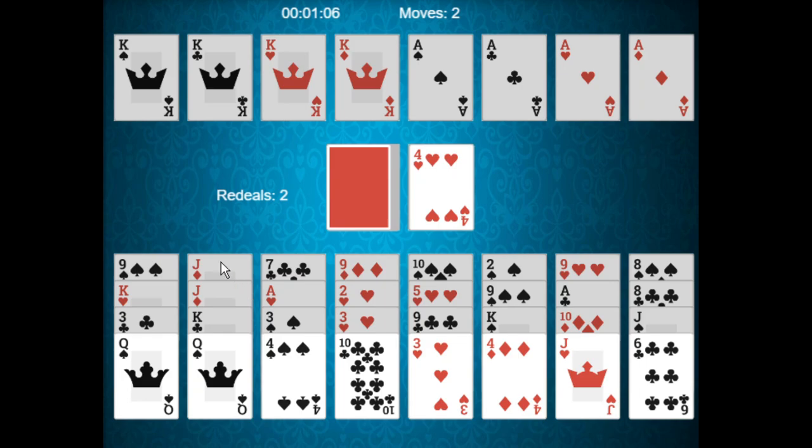The game is won when all the cards are moved to the foundation piles. That wraps up how to play Alhambra. Since you do need two decks, this is a bit of a longer game — but thank you for watching.